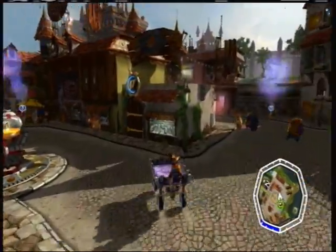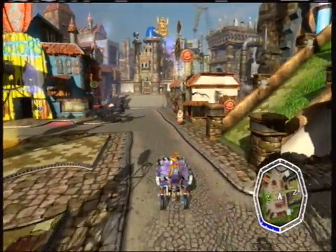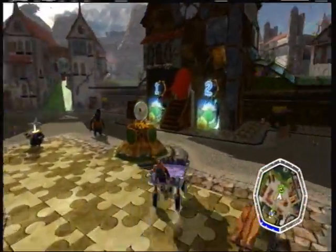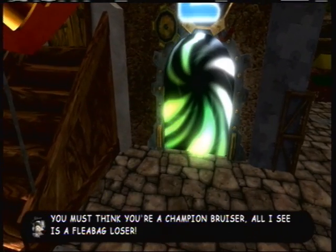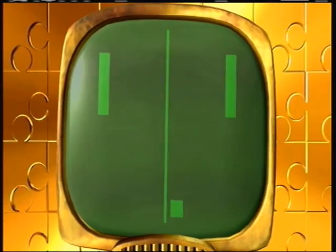Hello and welcome to part 3 of my LP of Banjo-Kazooie: Nuts and Bolts. In the last part, we got the first Jiggy, covered Jiggy Benz, and did a lot of collecting. We opened up Nutty Acres, so in this part we're going to do acts 2 and 3, and complete the first Gruntilda challenge. Let's get right into it.